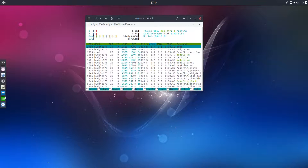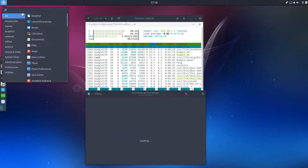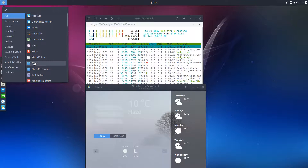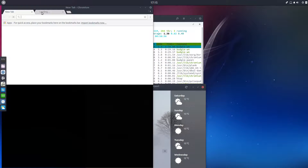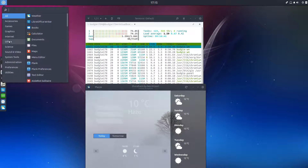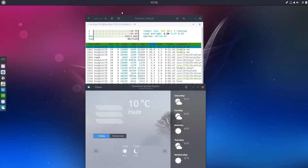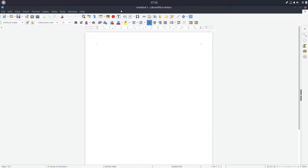So let's open some stuff up and see how much it uses. We'll open a tab on Chrome, we'll open the weather. What would you typically have open? An office thing — so let's get Writer open. Don't forget this is not a final release, so don't expect it to run at full speed.